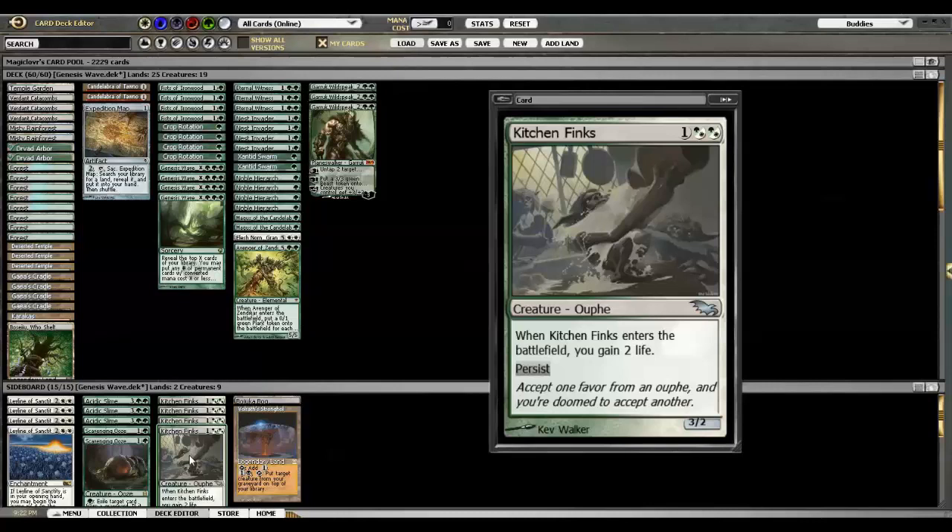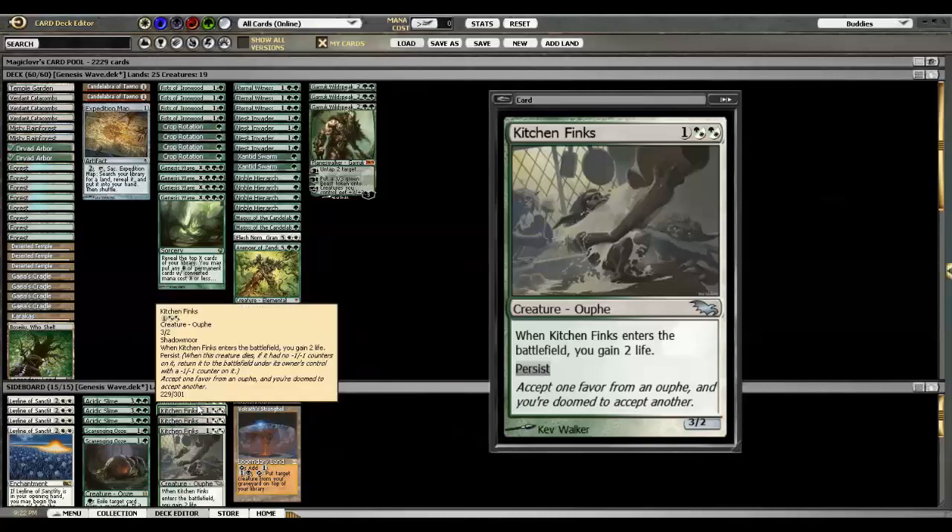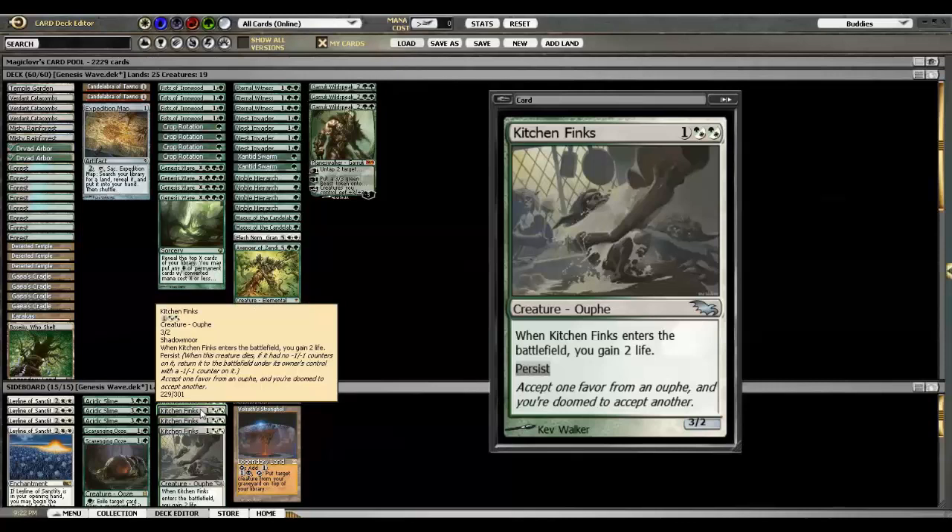Kitchen Finks is another good utility card that comes in against Red Deck Wins, creature-based aggro, or something like Zoo — you don't see a lot of that online, but the life gain is important there. Anyway, that's the deck and I'll throw up some games of it in the practice room. Hope you enjoy, and thanks for watching.